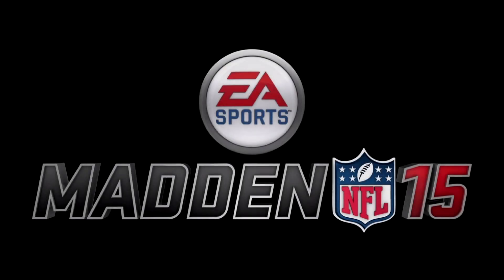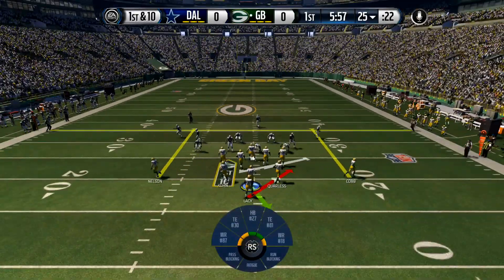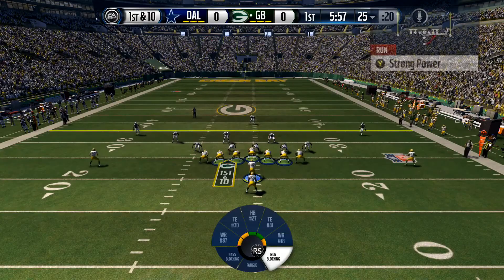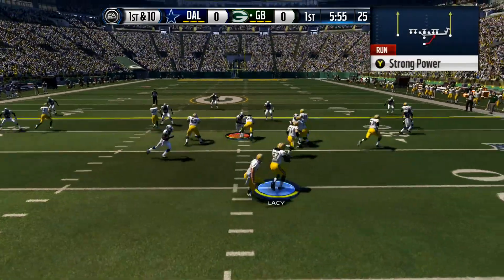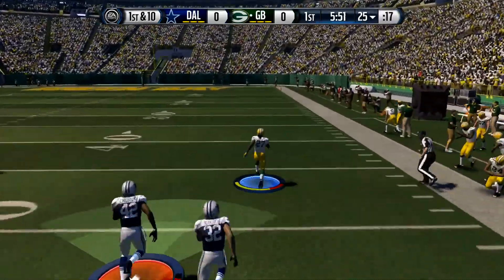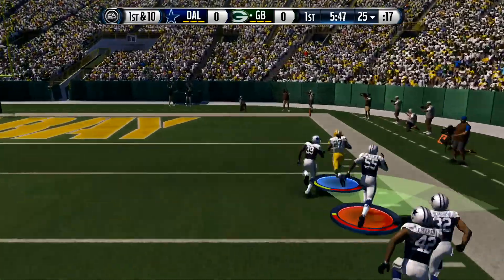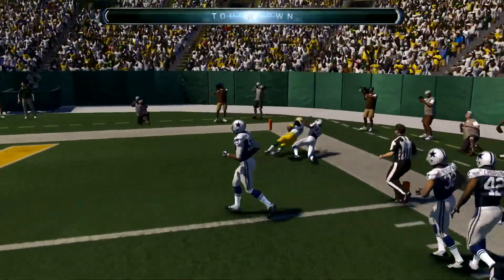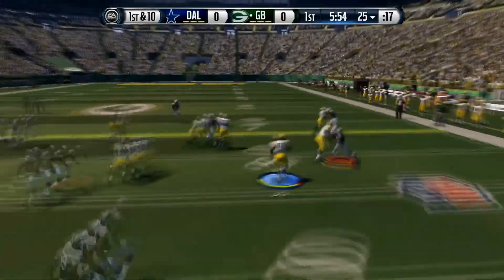Hey everybody, this is John Speck going to bring you another Madden 15 video. In this one I'm going to go over my favorite run play so far, and that is the strong power play out of the Denver playbook. That's out of the pistol ace formation, and a lot of times running off that C gap you'll get quite a bit of yards out of it. This was the very first play of the game against this guy.